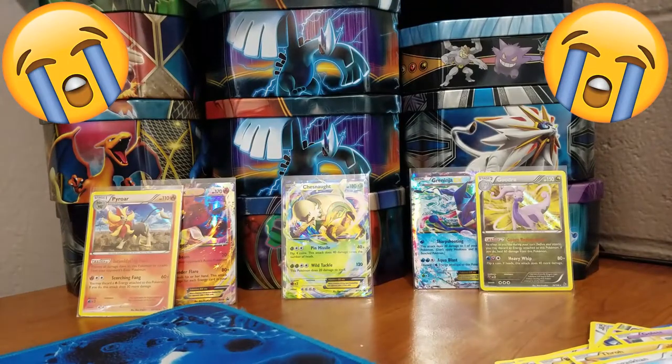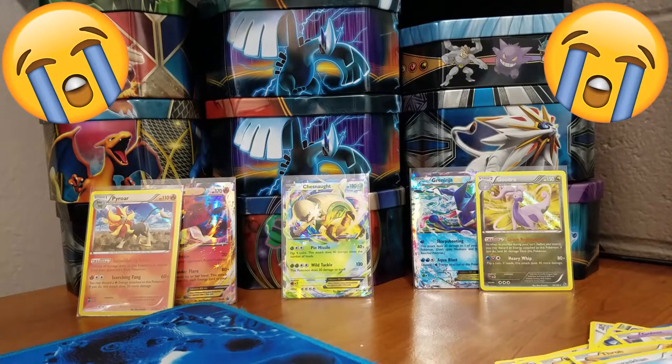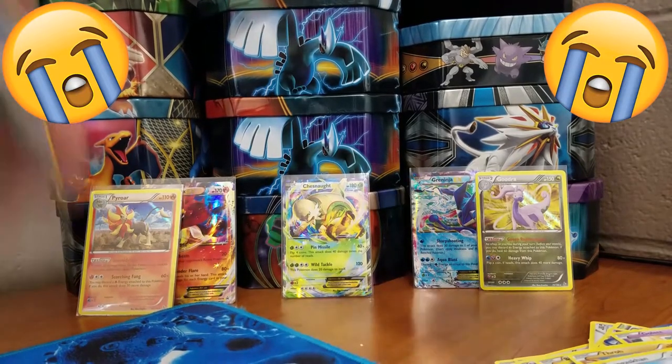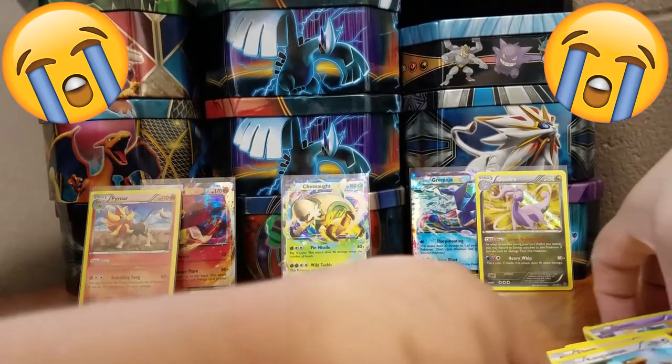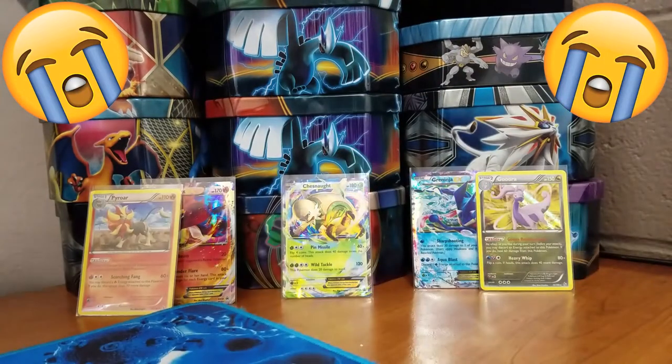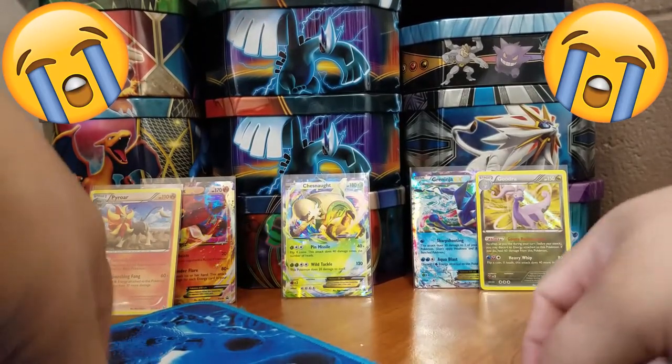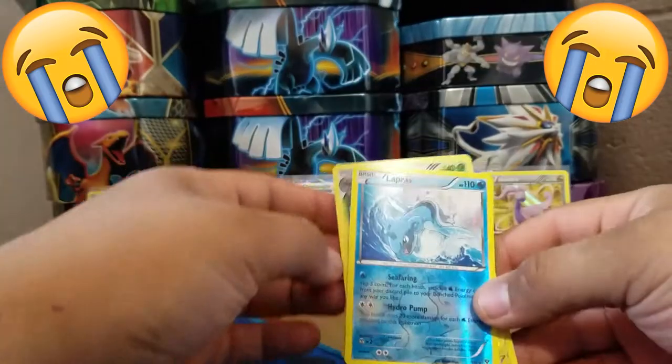Three tins and we didn't pull one Ultra Rare. Only two Holos across all four tins — that's twelve packs with no Ultra Rare. That is way below average. What the heck? That is so mean. I should have just left them sealed.